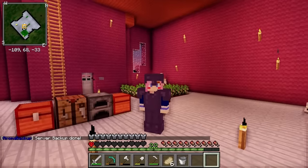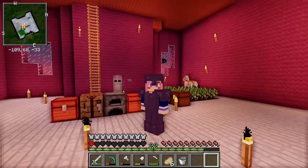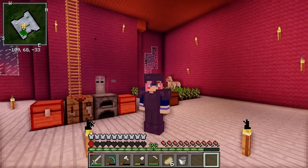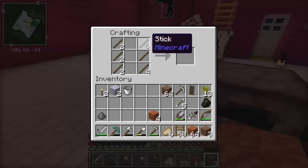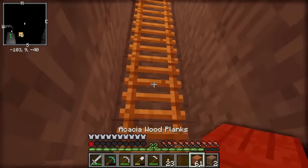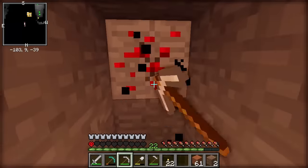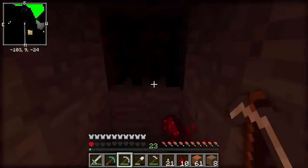As you guys know, after episode five we are not allowed to die or we are off the server. One tip from the comments was to start a strip mine under my house, which I think is a fantastic idea. That should be enough ladders to get us down to level 13. We made it all the way down to level 9 and then we ran out of ladders, so this is where we will stop and mine out from here. We already found some redstone — I just want to make sure we can actually find some diamonds.